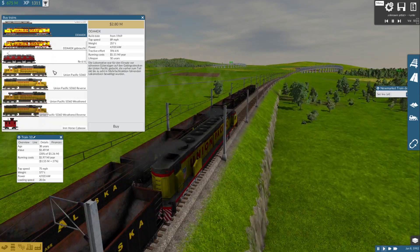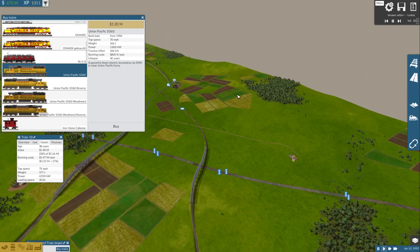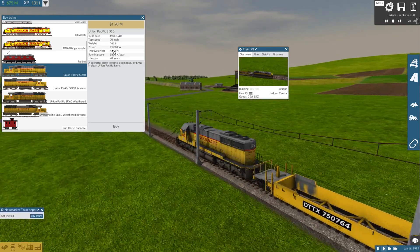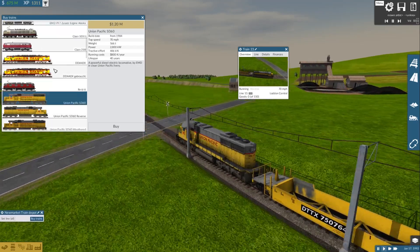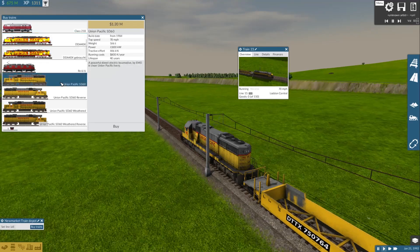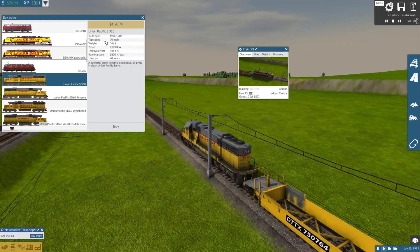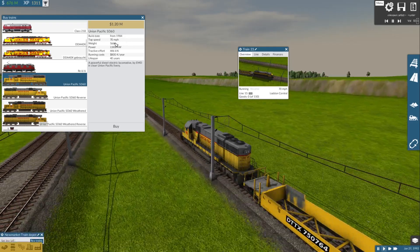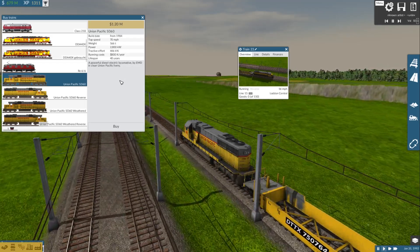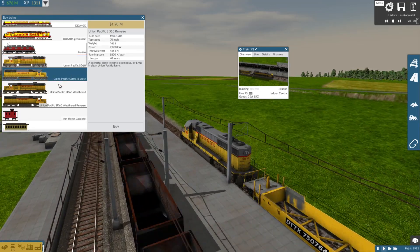Next is the SD-60, the other one I was looking at earlier. Costs 1.2 million, from 1984 onward, top speed of 70 miles per hour, weighs 166 tons, power of 2800kW, tractive effort of 446, running cost of 800, and a lifespan of 40 — which seems about right. Both standard and weathered versions are available.